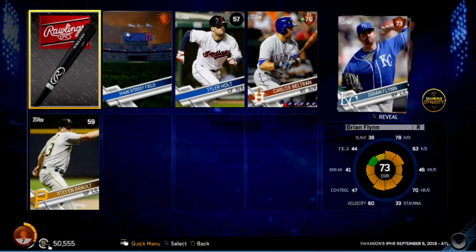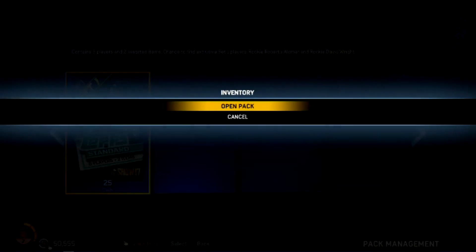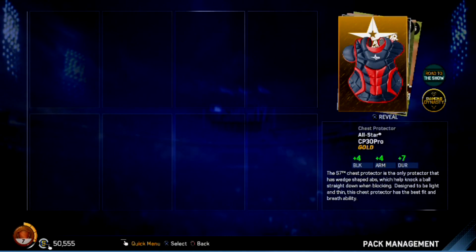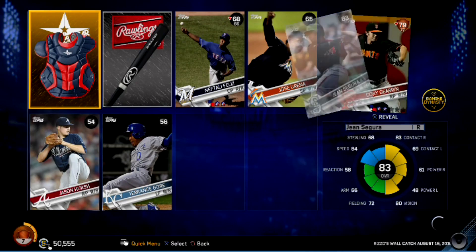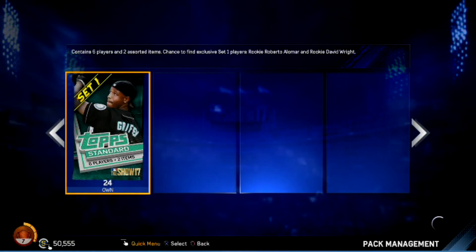Still nothing — we have a silver and it's another pitcher: Aaron Nola from the Phillies, starting pitcher. Our starting rotation is pretty much set. Gold chest protector — at least we can use it in Diamond Dynasty unlike the sponsorships. Another silver: Jean Segura, shortstop. We got another fielder! This is probably one of the best packs we've opened. 24 more to go.